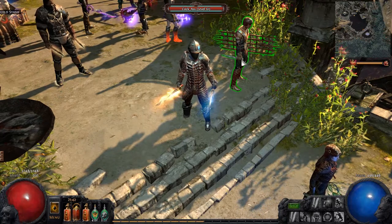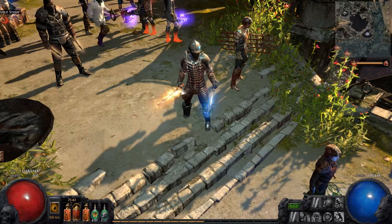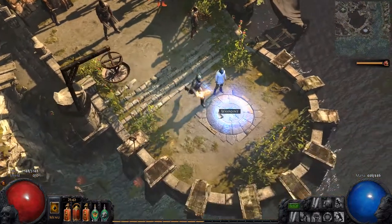Hello everyone, EquipoWall here. Welcome to episode 20 of my beginner guide and today we are going to do some work on Act 2.3.